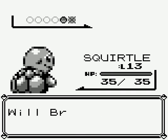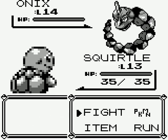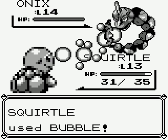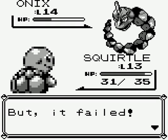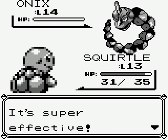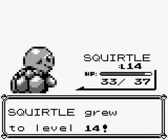Brock is about to send out Onix, which is another Rock Pokemon - it's like a Rock Snake Pokemon. Onix used Tackle. He uses another attack called Screech, which lowers your defense, and Harden. Bubble is super effective. Enemy Onix fainted. Squirtle gained 324 experience points and I'm moving to level 14.